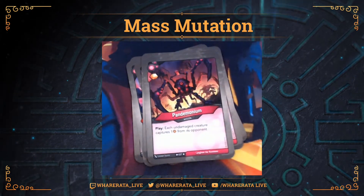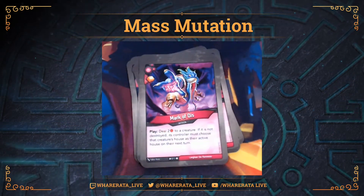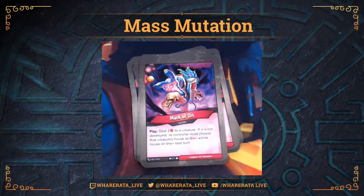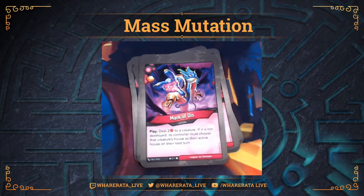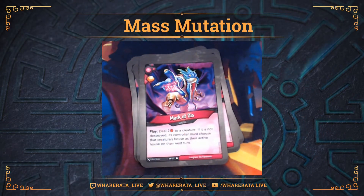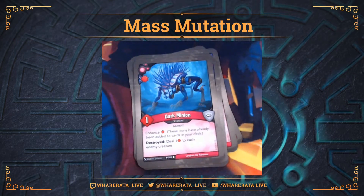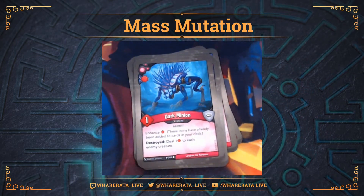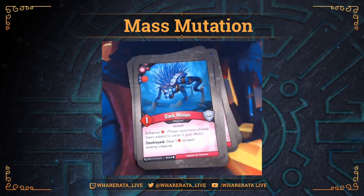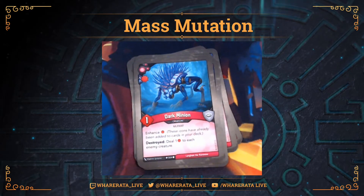Pandemonium, with an Amber Pip - each undamaged creature captures one from its opponent. That was good. Mark of Dis, another Amber Pip - deal two to a creature; if it's not destroyed, its controller must choose that creature's house as their active house next turn. So that's a bit of house control, and that was definitely quite an effective card. I do like Mark of Dis. Dark Minion has got a damage enhancement on it - destroyed, deal one to each enemy creature. Good for just popping wards or putting a single piece of damage on people, but nothing too amazing.